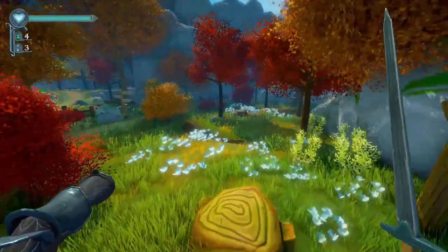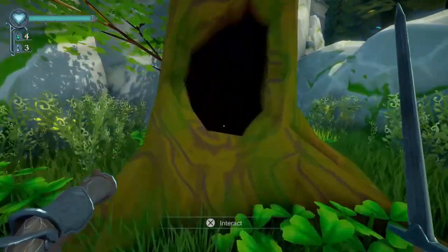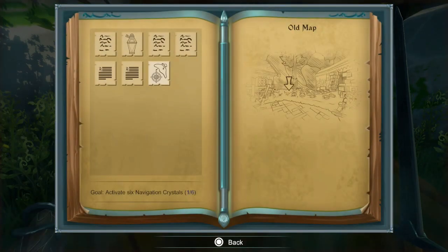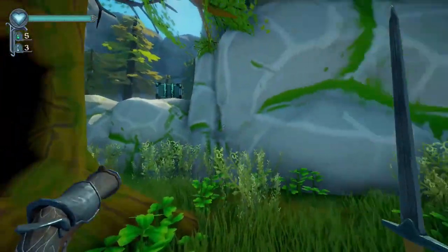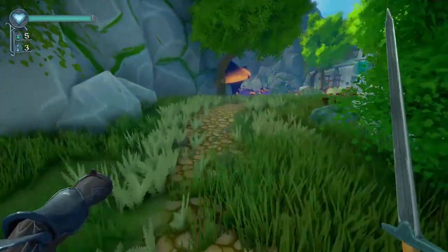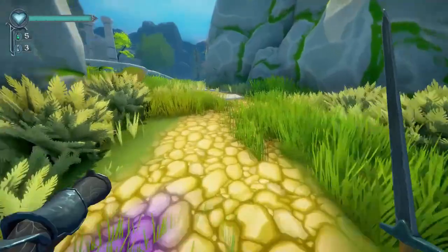Go back across the tree bridge, take a left, head toward the tree with glowing mushrooms, then left to the tree with glowing eyes. Interact and pay the ruby, then interact again and buy all three items if you have enough rubies. Once done, go back to the main trail and follow it back to where we cleared those vines earlier. Now we're going to open up the second dungeon.